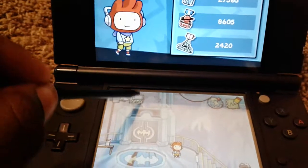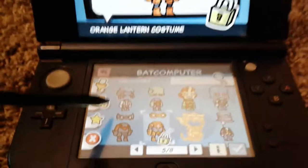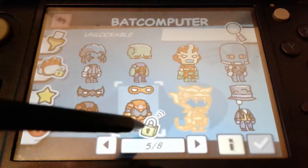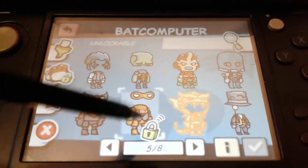Well, there's a trick. If you go up to the computer and pull up your StreetPass costumes, it will show these costumes. It has a green lock if it's StreetPass-locked, and a yellow lock if you can buy it.